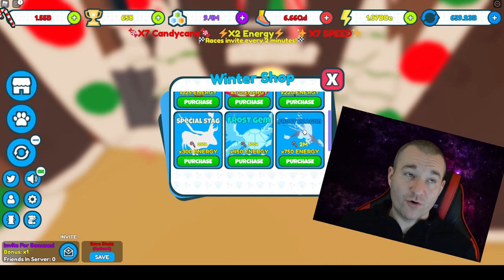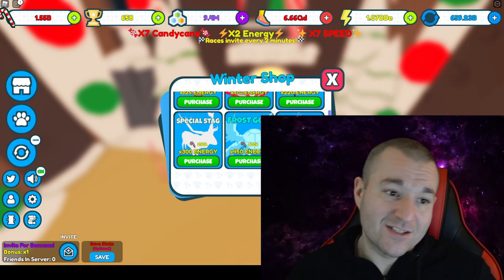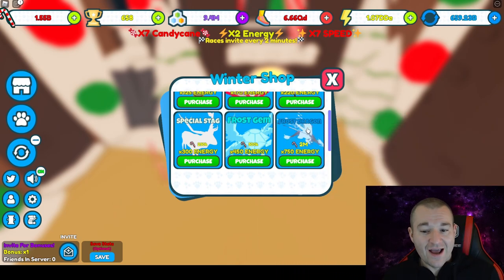The frost dragon has a steep 2 million price tag. To make this bad boy ruby, I need 625 of them, which comes out to about 1.25 billion candy canes. I do have a little bit left over, so I need to buy 625 and then combine them all up.